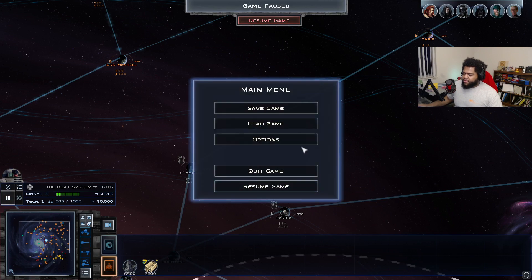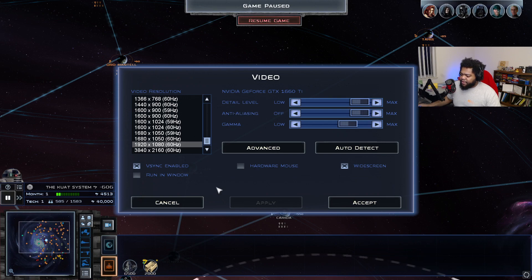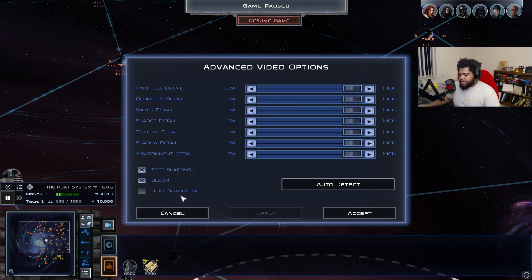One of the first things you'll want to do before playing the mod is go to your video settings and disable hardware mouse. There's a video on X2's channel linked in the description that explains it better, but basically this game is old and it doesn't emulate your mouse correctly. Disabling hardware mouse will help improve your overall performance. I also saw that turning off heat distortion helps with performance as well.